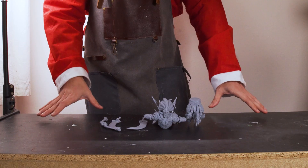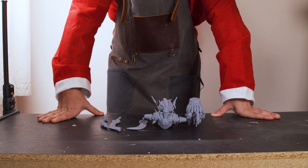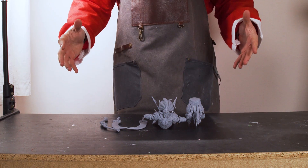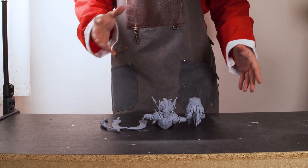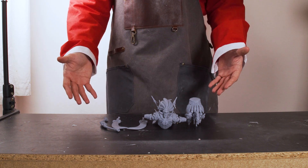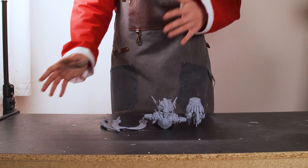He is split into multiple parts as you can see, so the first thing we need to do is piece him together and then prime him. He is going to be the focal point of the whole diorama, so we're going to spend a bit of time trying to make him as intricate and interesting looking as possible, because what is a festival without its headline act.